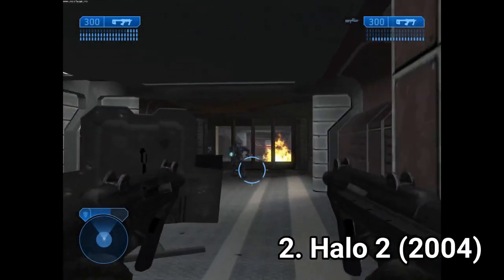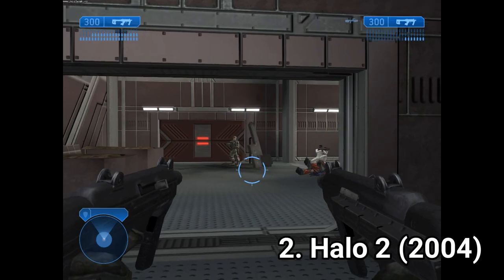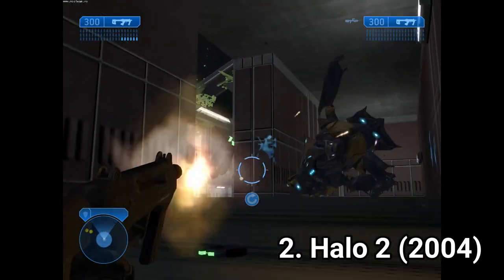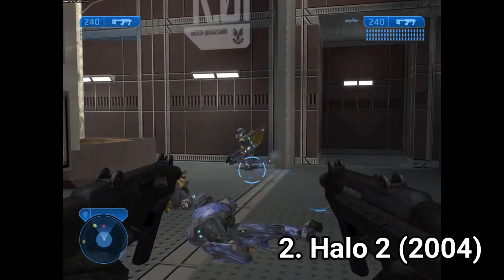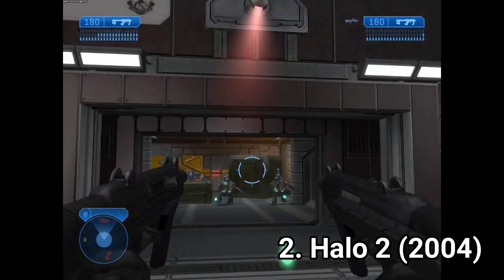The next one is Halo 2, which is an incredible game. First of all, the story is way more epic than the first one. In this one I understood what was going on — in the first one I had some problems following the story, but here everything was clear and it even cleared out parts of the first game's story I didn't get. And the story is epic from start to finish.